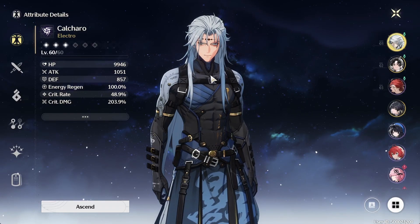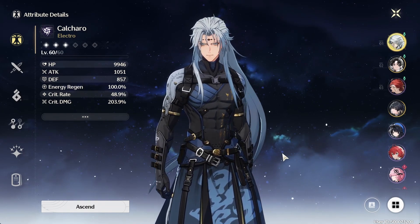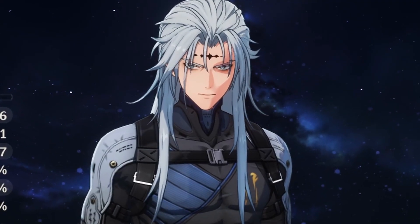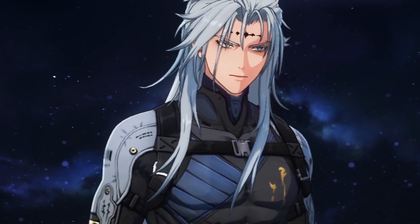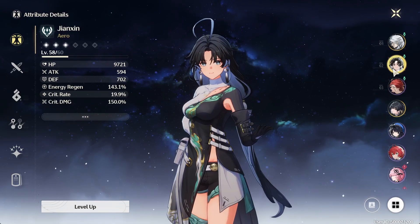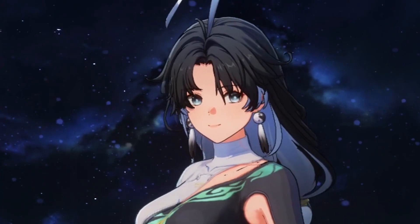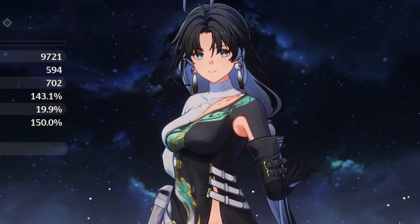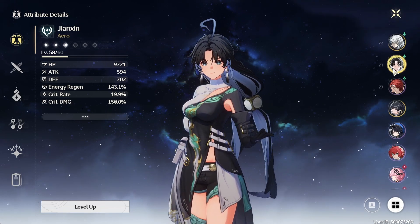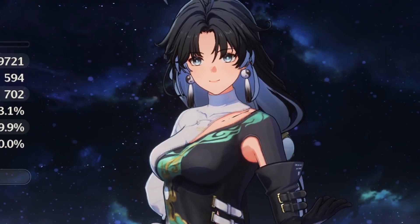I pulled Calcharo from the guaranteed voucher they gave us. I had him targeted on the Beginner's Choice banner, but I didn't manage to get him before the voucher came out, so I just used the voucher to get him immediately. Jenshin is my first 5-star off of the Novice banner. Thank goodness, because if I didn't get her, I would have re-rolled — and re-rolling takes forever early on. Re-rolling is probably really good now though, because you get so many pulls from the mail.